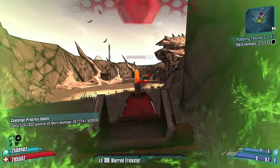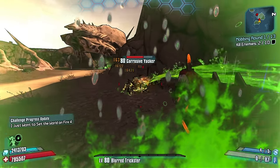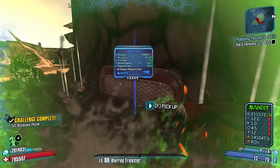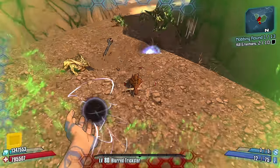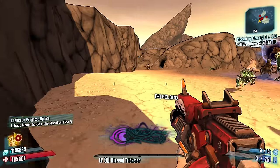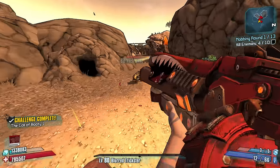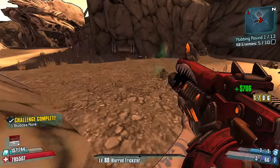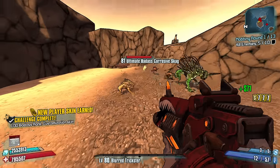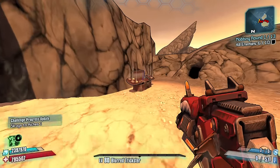I gotta be a little bit more careful — this fight for your life is going to be much more difficult now. It's hard to tell how much damage you're actually taking when you have a shield on. Only five more kills needed, let's just keep kiting around. Shotguns are pretty good in the early game.